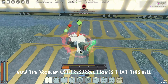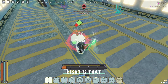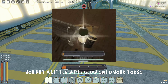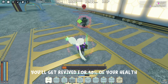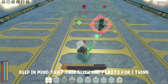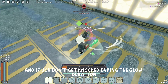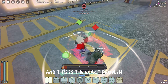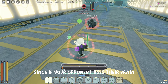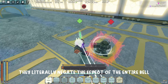Now I want to talk about Resurrection. The problem with Resurrection is that this bell is way too situational. When you pop it, you put a little white glow onto your torso, and if you get knocked while that glow is active, you'll get revived for forty percent of your health. Keep in mind the glow only lasts five to eight seconds, and if you don't get knocked during that window, tough luck — you basically don't have a bell. A smart opponent just waits for the glow to wear off before knocking you, which completely negates the effect.